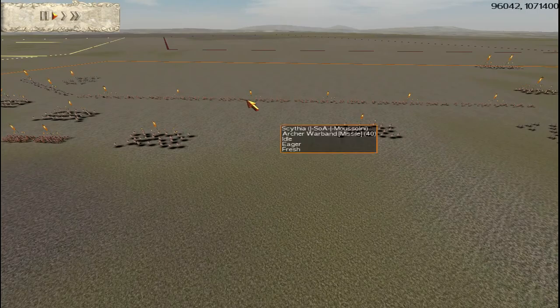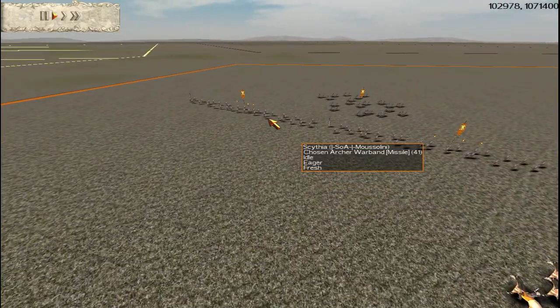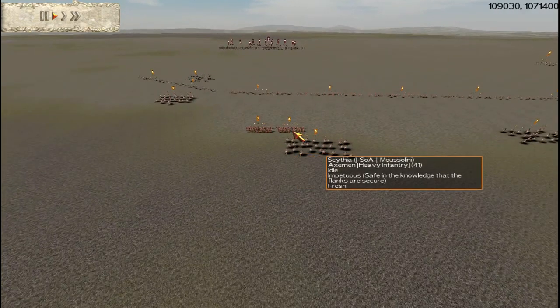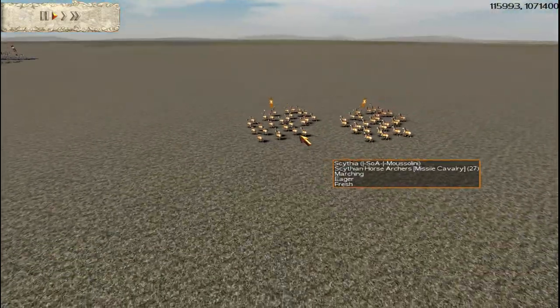We'll go through Mussolini's army fast before the battle starts. He's got six units of archers, gold attack. Two chosen archer warband, also gold attack. Two axe men — one is gold, one is five upgrade. He's got two units of horse archers, the regular horse archers, just gold attack.